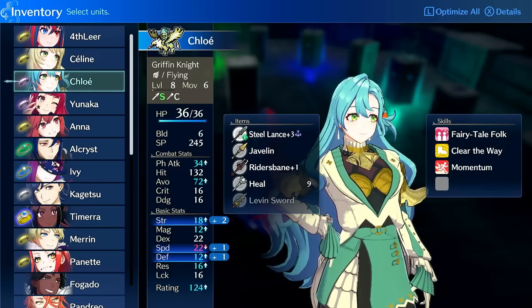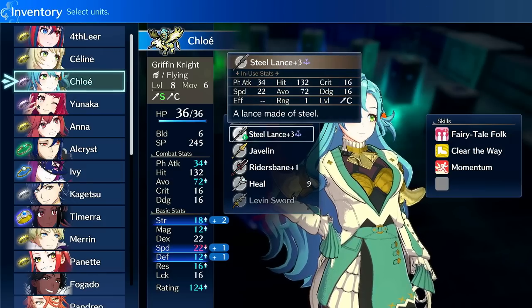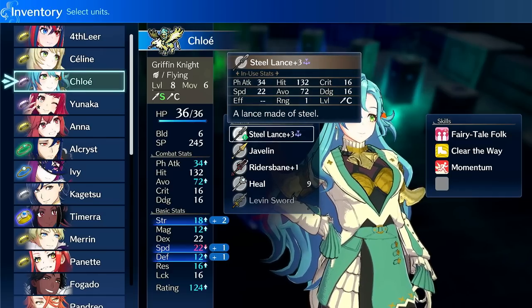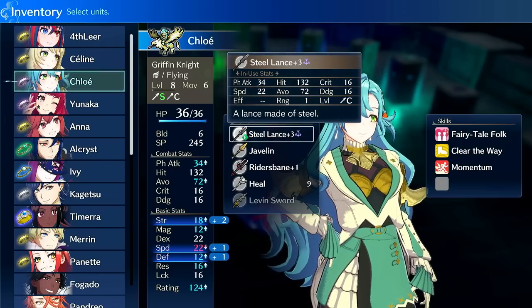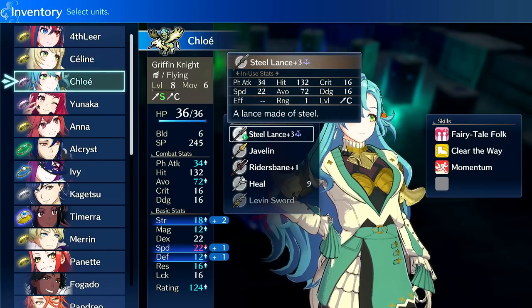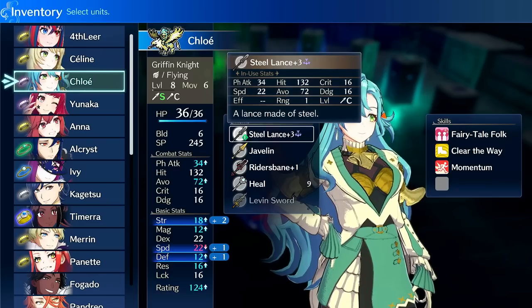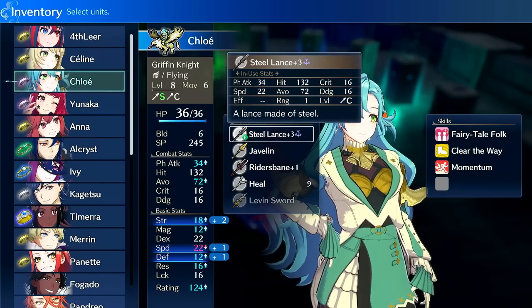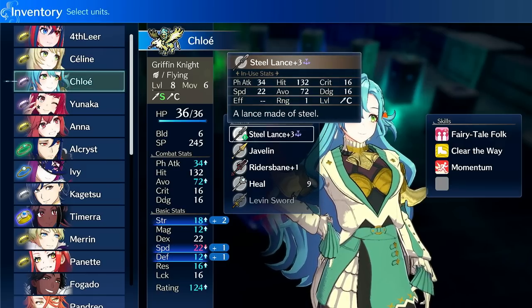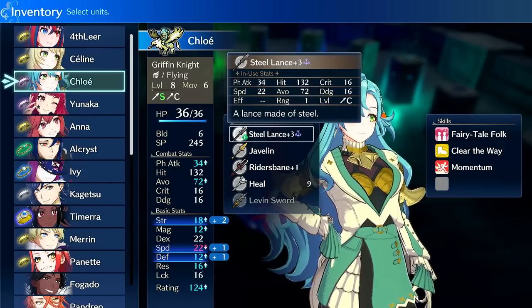In terms of early to mid game investment, it requires almost none. Just hand her a steel lance, put Sigurd's engraving on it, upgrade it to plus one as soon as you can and then plus three, which happens before chapter 10. With just that steel lance and Sigurd engraving, she will one-round most things because of her high speed, and she'll power-level herself effortlessly. If you position her well and avoid archers, she can easily solo most maps before chapter 10.